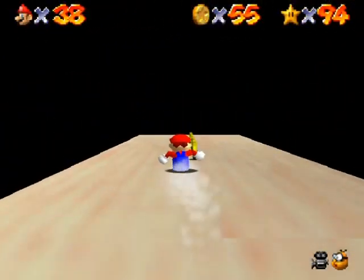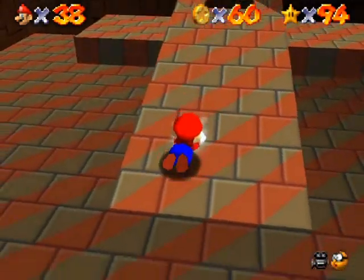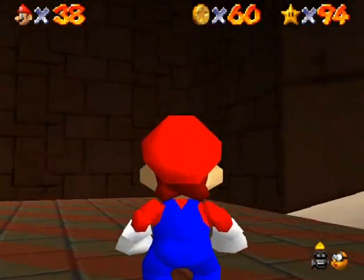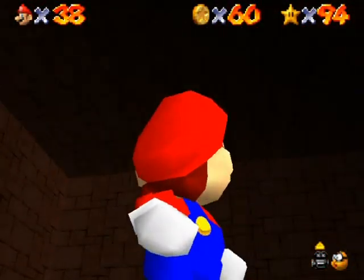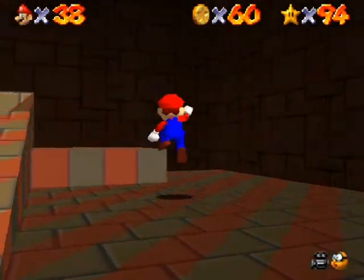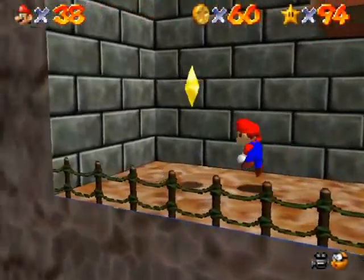Speed definitely helps here, so speed actually makes you safer than you would otherwise. And then just simply fall down that hole. I'd like to show you around this room just before I fall down the hole, but there really isn't much to show. I was supposed to slide up that slope into the hole, but whatever. No big deal. And this takes you out to the star.